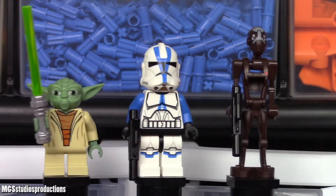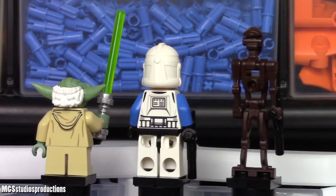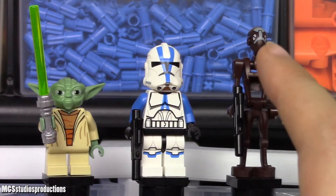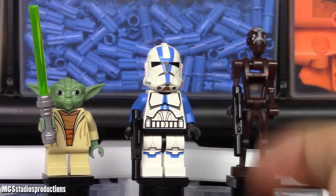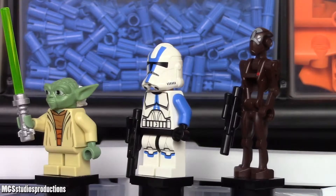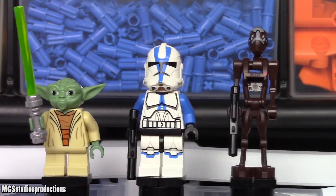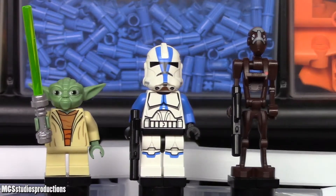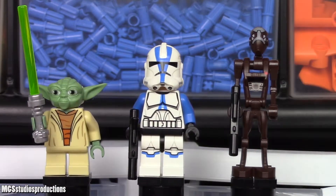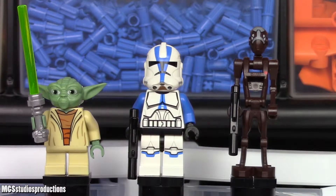Now the Commando Droid Captain over on the right. It uses Super Battle Droid legs in dark brown, a droid torso with a single printed red dot, standard droid arms, and a small length blaster. The head has some nice printing on it as well. Overall, pretty solid figure selection — I like all three of these figures and I think LEGO has done a good job here. These figures definitely stand the test of time in this more modern era of LEGO Star Wars sets.